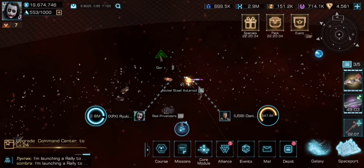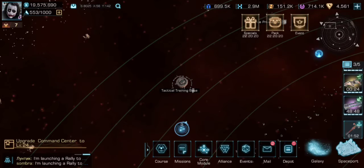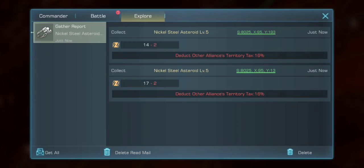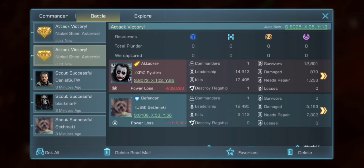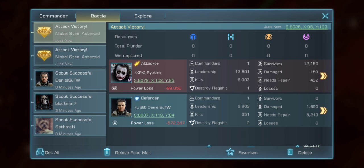And he goes down pretty fast. All done here — I'll train center out, repair all my ships, and take a quick look at how much damage I took from these attacks. But overall, a good haul.